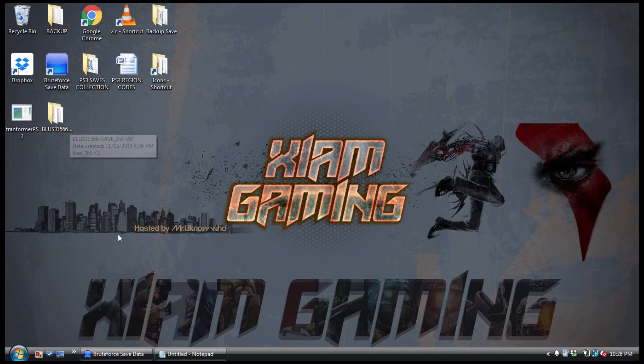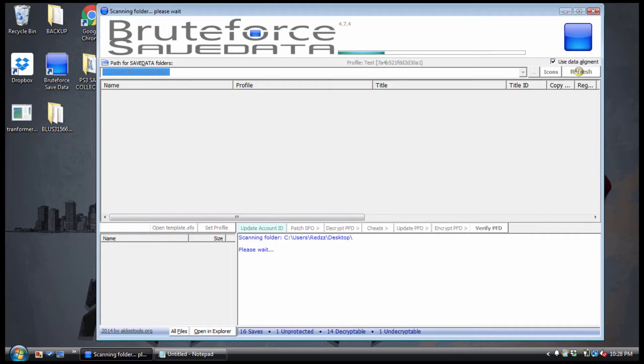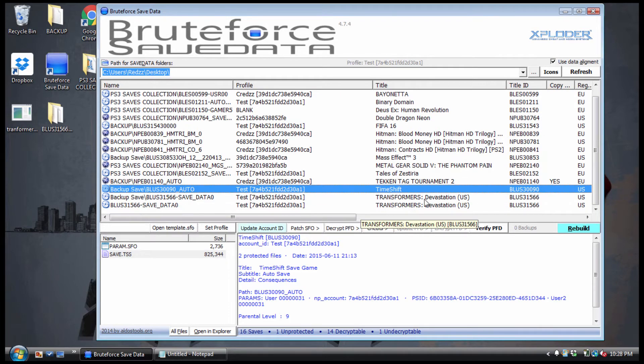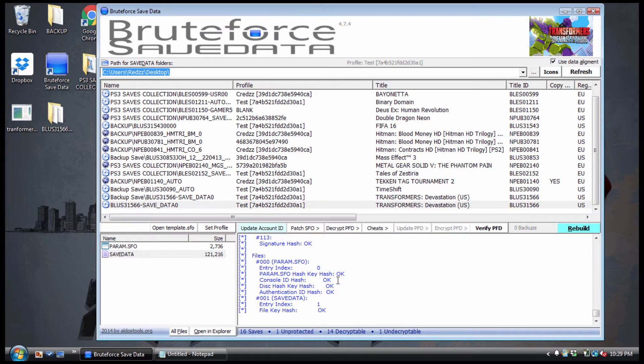Once you've done everything in the save editor, go to Brute Force Save Data. Let me go to my desktop and hit Refresh. Go down to your Transformers Devastation save — mine is right here — and hit Verify. The reason you want to verify is to make sure it's not showing red. Most of the time after using the save editor it will be in the red, so you need to clear those errors. Mine is okay, so all I have to do is copy it back to my USB flash drive.